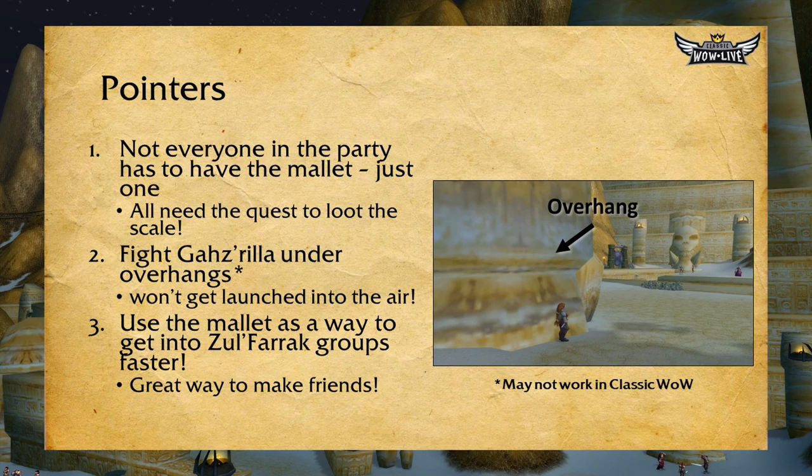If your entire party stands underneath an overhang and Gazrilla knocks everyone into the air, they will only travel up a few feet and come back down harmlessly without taking any damage. I'm not sure if this will work in Classic, but it's worth trying. Number three: the mallet is a great way to get into Zul'Farrak groups faster. If you're not a tank or healer, seriously consider putting the time and effort into getting the mallet, as it will almost ensure your invite into a group. The process of getting the mallet, going to the Altar of Zul, and clearing Jintha'Alor are great ways to make friends and lasting social connections.